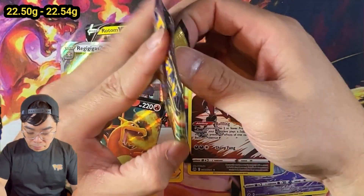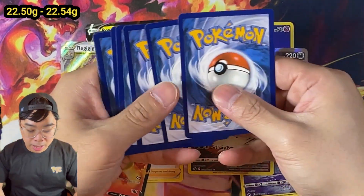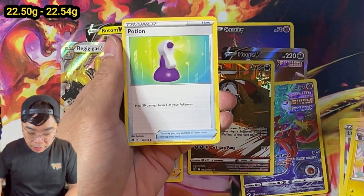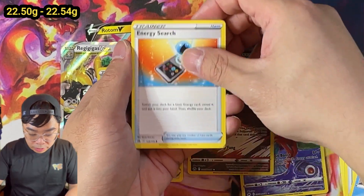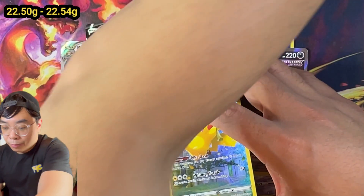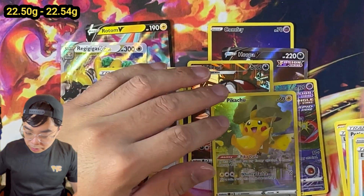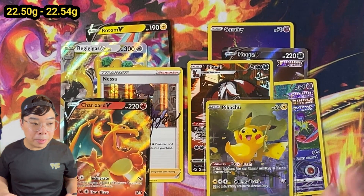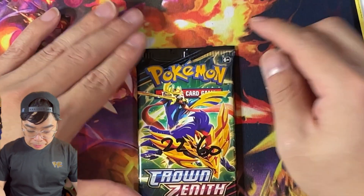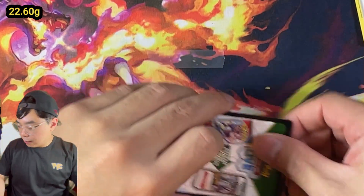Last pack - 22.54. We should be at least getting a V card or something here - or a holo card or something nice. Aeron, Corpish, Energy - oh! We got the Pikachu! And then we've got an Entei here - wow, nice! We've got the centering piece of that nine-card puzzle. As kind of expected, the 22.50 to 22.54 class - we did get a lot of hits. Last but not least, rounding up this particular video, we've got the 22.60 pack here.